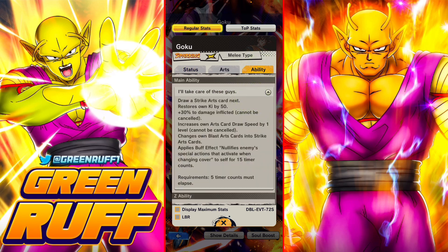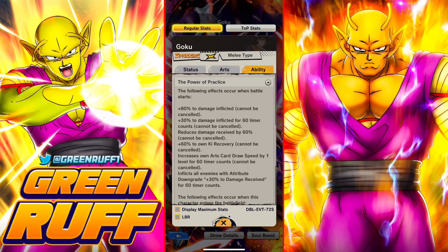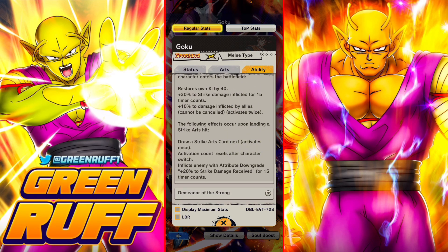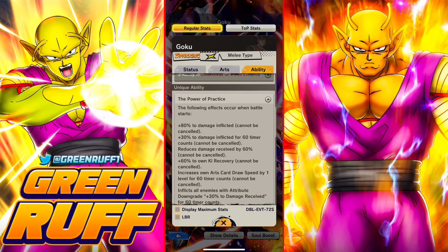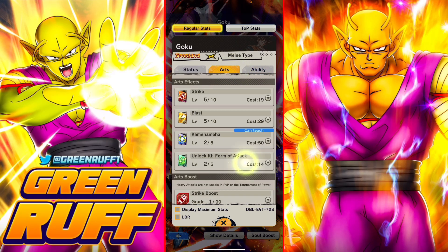This is a unit where he wants to pop off early game. He's an early game double card draw speed unit. You pop his main and he gets permanent card draw speed, and he gets card draw speed for 60 timer counts. So in the first 60 timer counts this guy will do a ton of damage. Once those 60 timer counts go away he falls off pretty hard, but during that window he does cook. Every time he lands a strike card he gives debuffs — strike debuffs as well. So the first 60 timer counts he's gonna be a demon for sure.